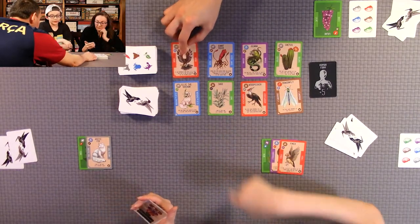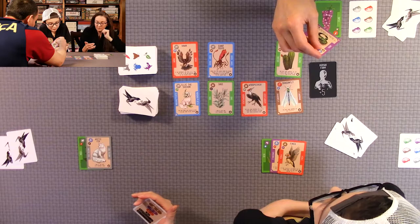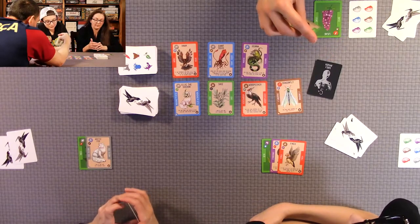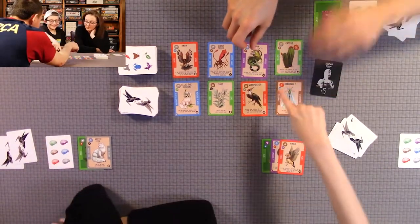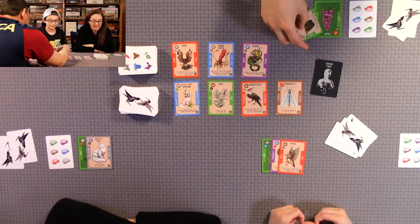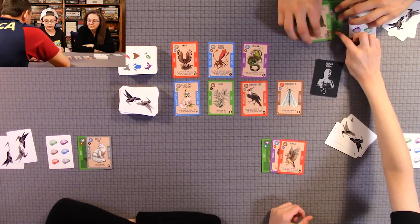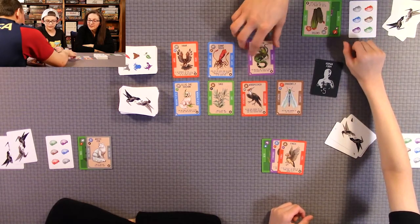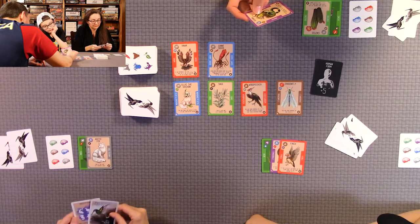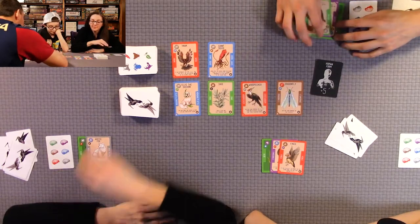That ability was pretty good. You can look at any life purpose card, including your own. After seeing it, I decide on the cactus because it lets the player gain the iguana. But I can't get the cactus anyway since it's a plant and it wouldn't help me. So I'm grabbing a different one instead. You always replenish the being pool right away after a being is taken.